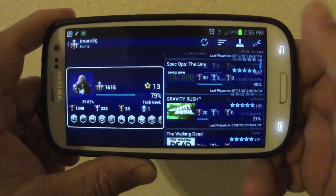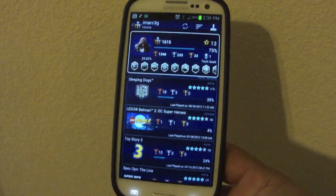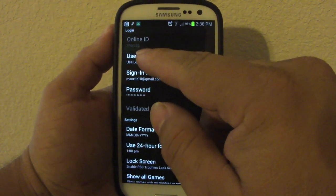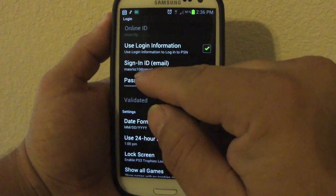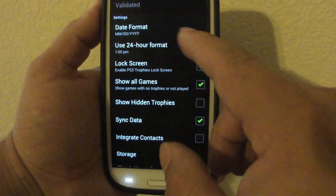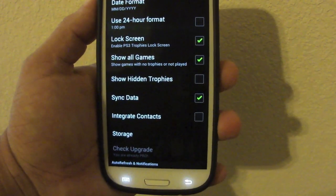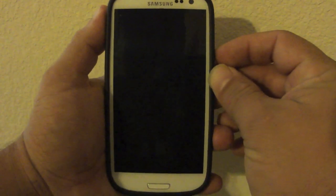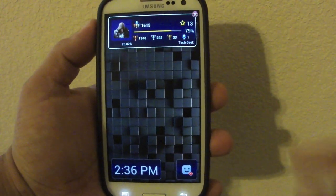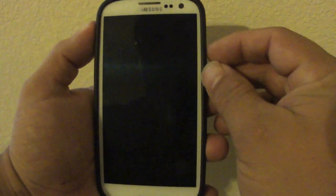Let's go back to portrait and go to settings. In settings, you first enter your email linked to your PSN account. You can also change the date format — US format or other formats. There's also a lock screen feature, which is very cool. When your phone locks and you unlock it, you get information from your PSN account — the clock, and your friends list showing who's online.